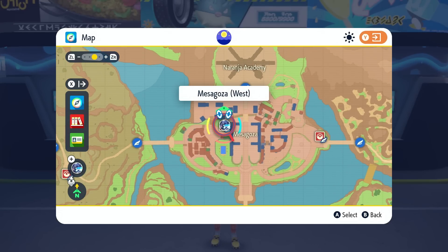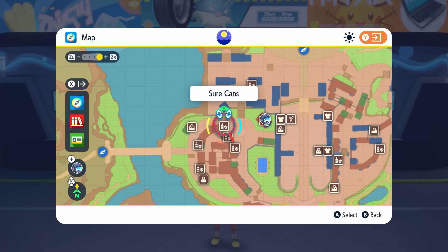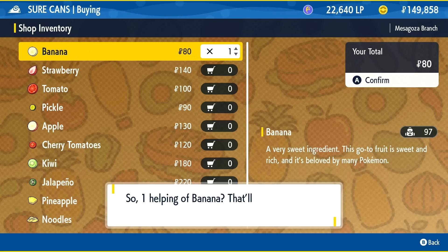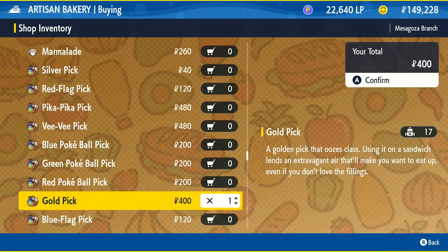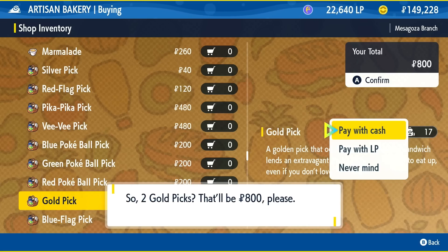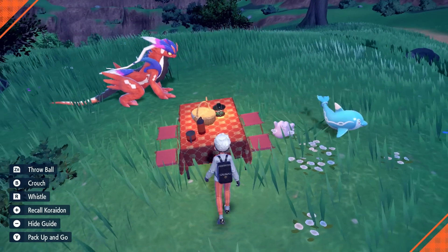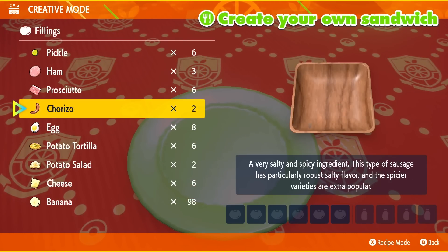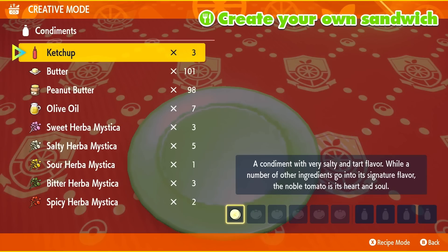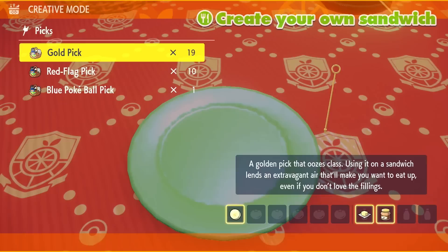First, go to Medali and head to the stores there. The top store has bananas and the bottom store has butter and peanut butter. Don't forget to pick up some picks while you're there — you need them to make sandwiches. I use the gold picks; I'm not sure if it makes a difference, but it's worked every time. Once you have the ingredients, start a picnic, walk up to the table, hit A, and select Make a Sandwich. In the menu, hit X for creative mode, then select Banana, hit Next, select Butter, then Peanut Butter, hit Next, select your gold pick, and make the sandwich.